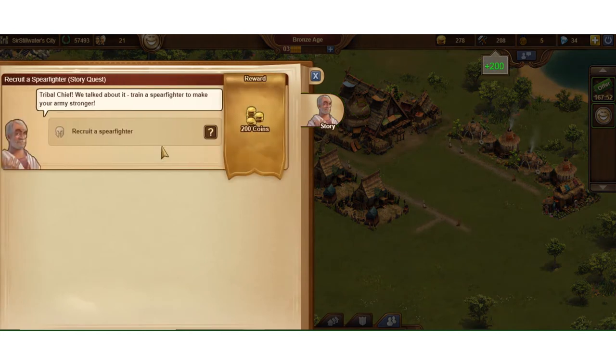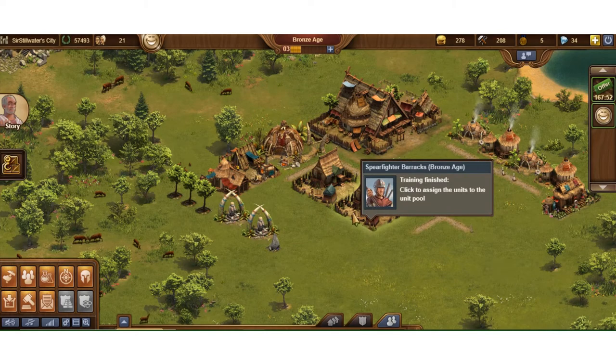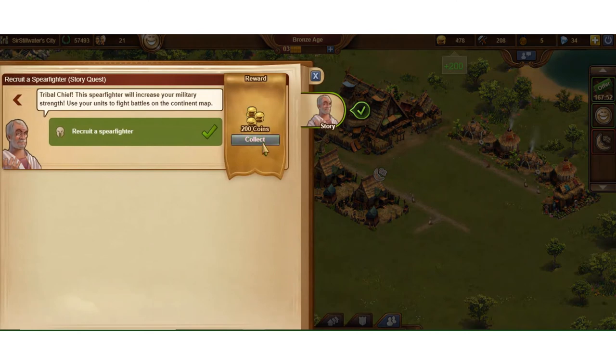I go to the storyline — I did build my spear fighter barracks, so I get my 200 supplies and collect — that's awesome. Now I can recruit a spear fighter. Because I've already recruited them, I have to open the quest first for it to count. I click him and it says I completed it, so I come in here and it gives me 200 coin — that's awesome.